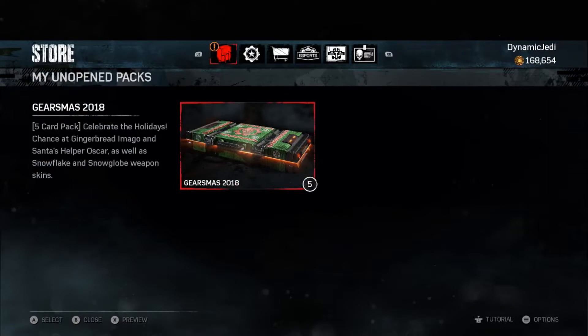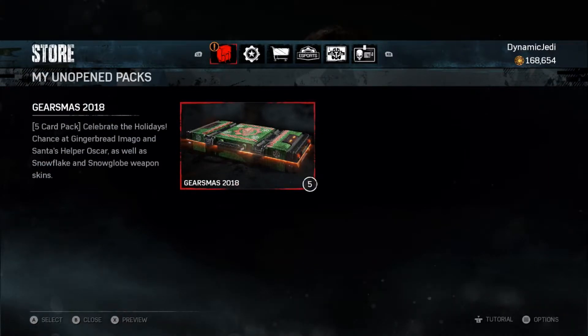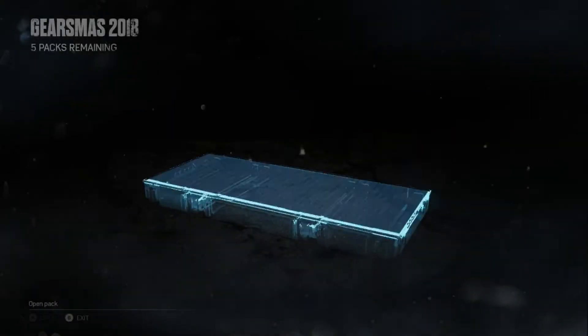Alright, so we got like two or three purple skins and a legendary out of a total usage of 10,000 credits. Now we're gonna open the same amount of credits but there's only five of these 2000 credit packs. Hopefully we get the Imago in this one — that's the goal.